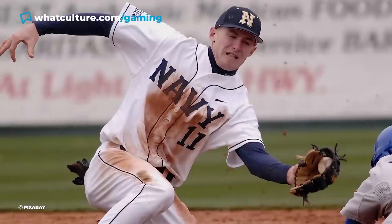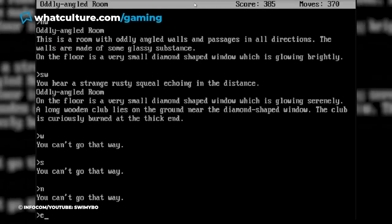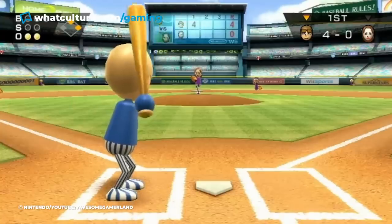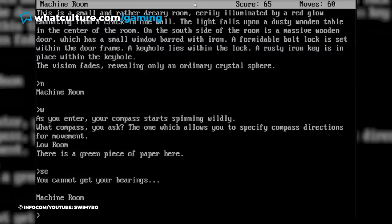Well, unless you have no idea what baseball even is — but you know, if you live in America and stuff. If you do have this knowledge though, you might be able to piece together that you have to run to the bases in the maze like you're playing a baseball game, and then you should find the exit. Unfortunately, making this baseball connection doesn't really help, since there's no hint as to which direction you are meant to head in from the home base.